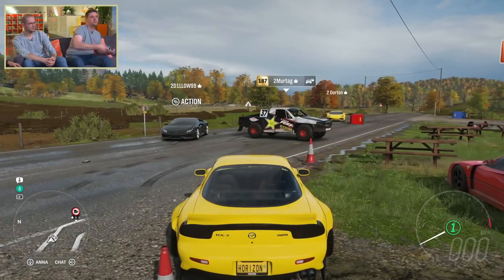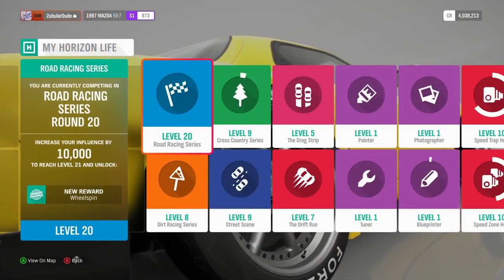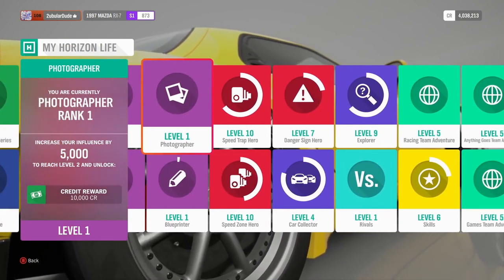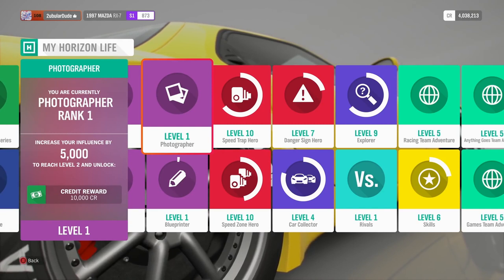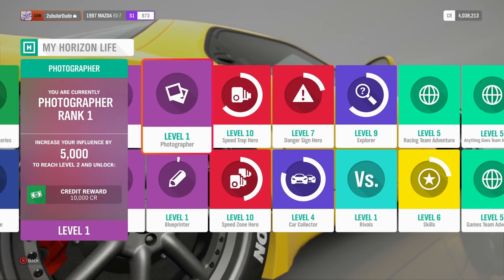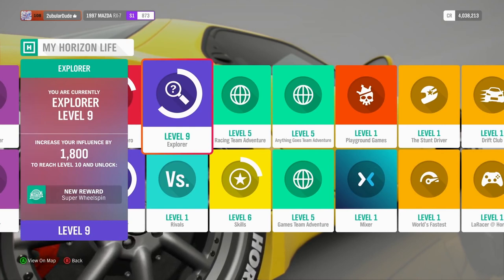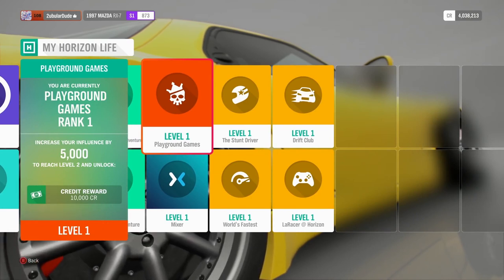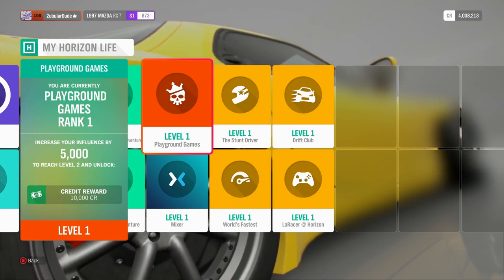So in here, which is the screen we call My Horizon Life, this tracks all your progress across the whole game. One of those is a photographer-like campaign — basically a series of challenges and rewards for being a great photographer. You take photos, upload them, other people download and like them, and you get rewards and challenges in-game. Each one of these little tiles represents a mini campaign you can take part in. So if all you want to do is playground game modes like King and Infected, there's a campaign for that and you can still level up and progress.